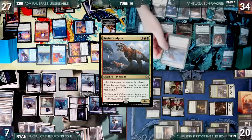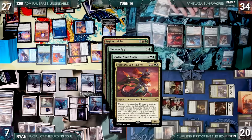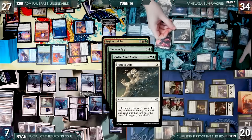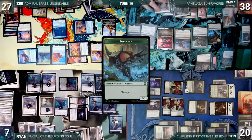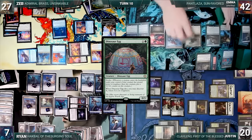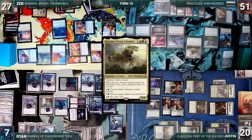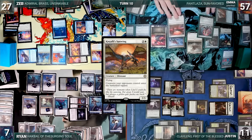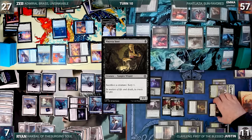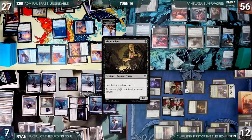During Emma's upkeep, they reveal Regisaur Alpha through Descendant's Path and cast it. It enters triggering itself, Dinosaur Egg, Verdant Sun's Avatar, and Pantlaza. Emma discovers 4, reveals Path to Exile and casts it targeting Angrath's Marauders — Marauders is exiled and Zeb fetches a Mountain. Emma gains 4 life, Dinosaur Egg evolves, and Emma creates a 3/3 Dinosaur. Those triggers fire again: Emma gains 3 more life and Dinosaur Egg evolves again. Emma draws and casts Zacama, Primal Calamity — it enters, Emma untaps their lands, evolves Dinosaur Egg, and gains 9 life. Emma attacks Justin with Zacama. Justin takes it. Emma then casts Sunfrill Imitator gaining 3 life, and recasts Kinjali's Sunwing gaining 3 more. Emma passes. At end of Emma's turn, Justin activates Viscera Seer, sacrificing a Vampire; it triggers through Clavalino — Justin draws a card, creates a 4/3 Demon, Blood Artist triggers, Emma loses 1, and Justin gains 1. Justin scries 1.